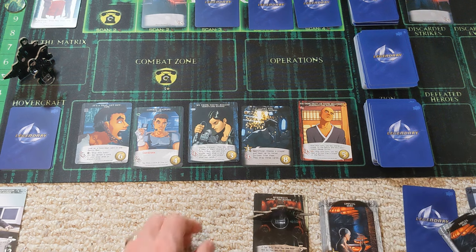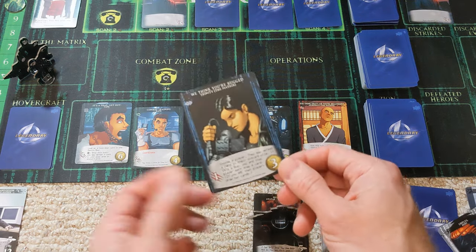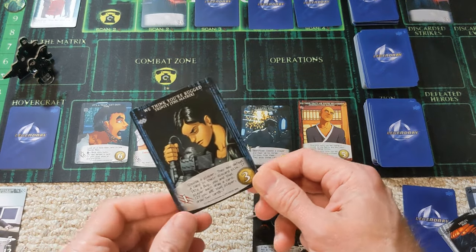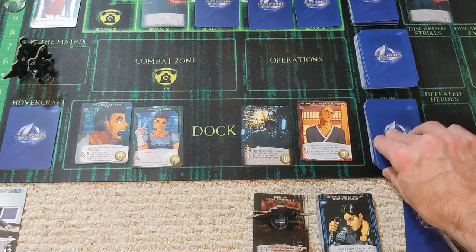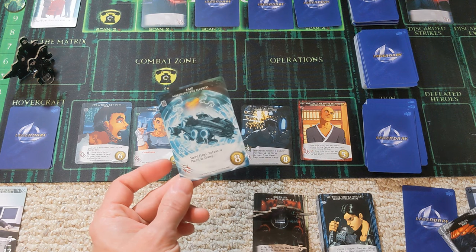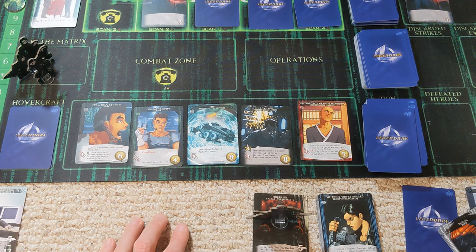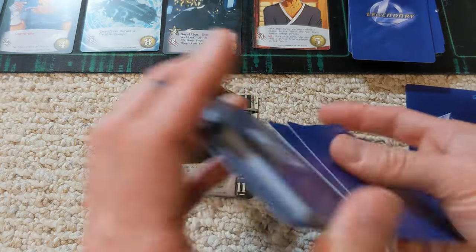Morpheus is going to back out of the matrix and spend four. The one that really jumps out is this one — to defeat a card in the discard pile. Seems thematic for Morpheus to have a card like this, even though it's Trinity's card. We spend that to get one of those system cards out of the deck. There's another expensive one — sacrifice to defeat a machine enemy — pretty cool but expensive.